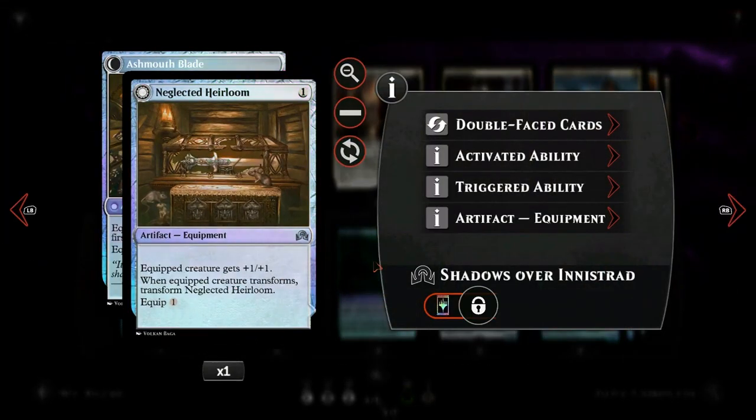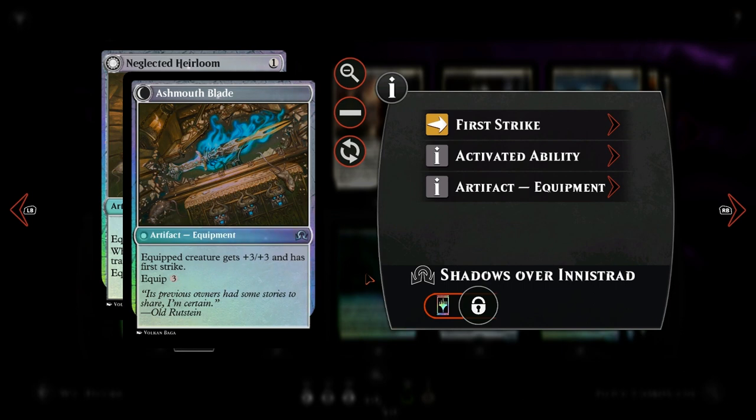Then we have Neglected Heirloom, one copy — an equipment for one generic mana, one generic mana to equip. It gives the creature plus one plus one, and when the equipped creature transforms we also get to transform the Neglected Heirloom into Ash Mouth Blade, giving the creature plus three plus three and first strike. It remains equipped to the original creature but we can also move the Ash Mouth Blade for three generic mana.